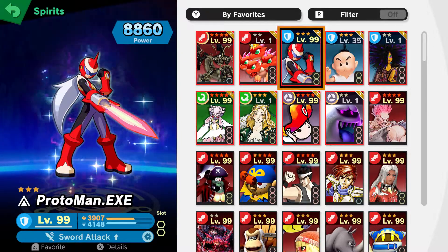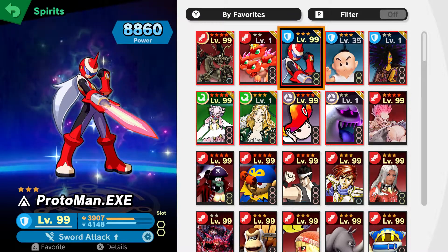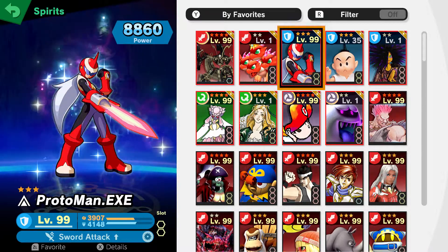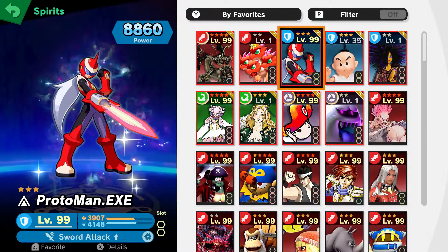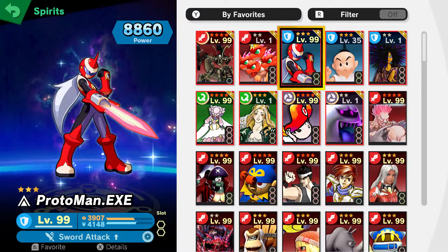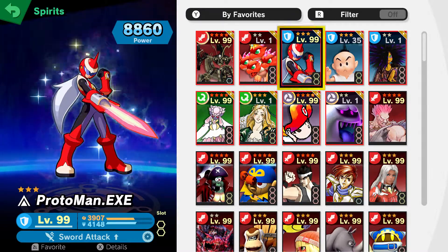Now I have Protoman EXE. This is good for using a sword character — sword attack up. It's good out of all of the sword attack technique-up spirits because it has two slots, while most of them only have one slot. That's why I put it up here.